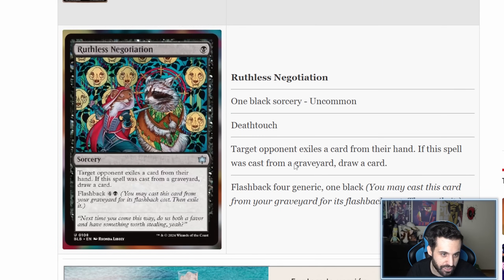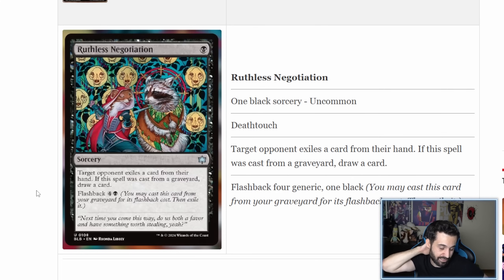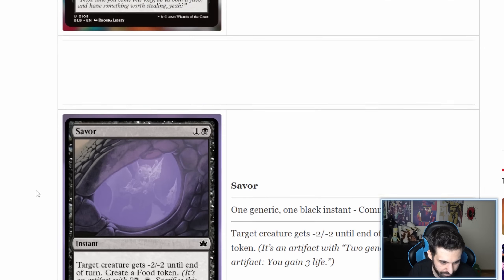Ruthless Negotiation is a one-mana sorcery. Target opponent exiles a card from their hand. If this spell was cast from a graveyard, you draw a card. You can cast it again via flashback for five mana. It's kind of like a worse Duress — it does exile which is important — but the flashback cost is not cheap at all. I'm not sure what decks want to run this, but it exists and I'll take note of it.